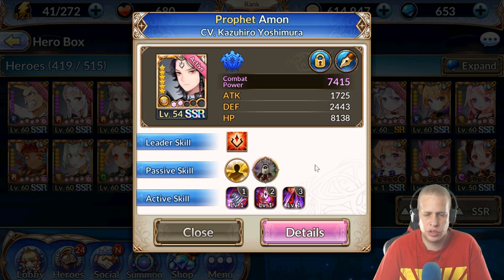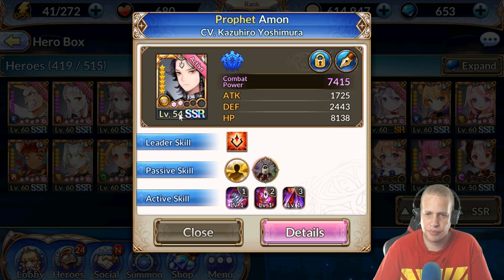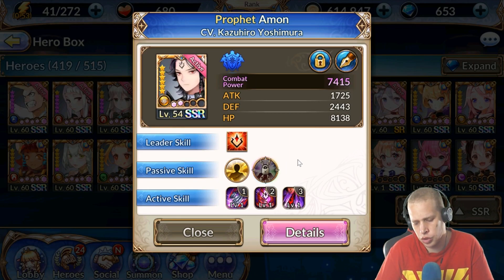Quick thoughts on Eamon: this passive right here is pretty freaking insane. Everyone's been touting the evasion, but the accuracy is going to be really important too, because you're going to be seeing a lot of Aemons in PvP, as well as in places like the Renta dungeon, anywhere with dodge mechanics, and even Kali's dungeon.